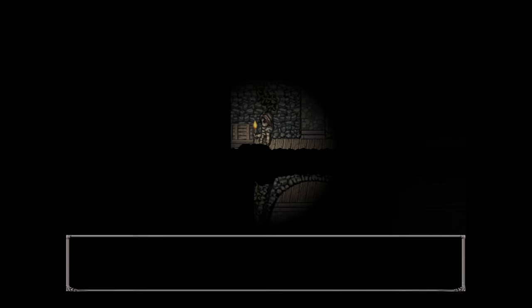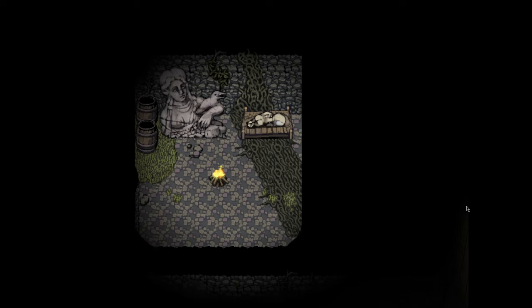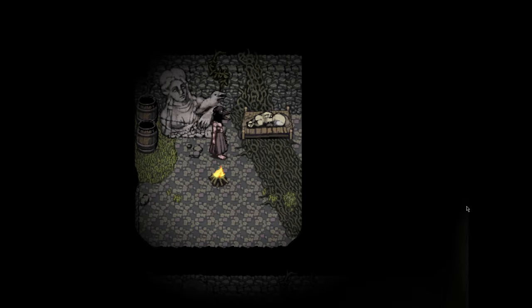A little freaked out, you continue, and after a little bit more exploring, you go back to save again. This time you are greeted with the coin flip, and you fail. You awake to see this strange man with no shirt and a crow for a head, and with a scary noise, he attacks you mercilessly.